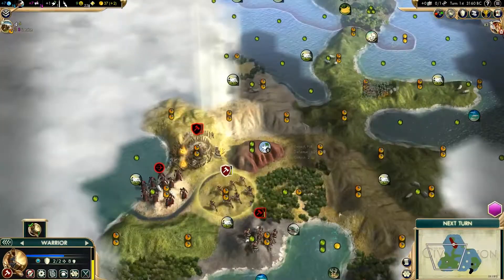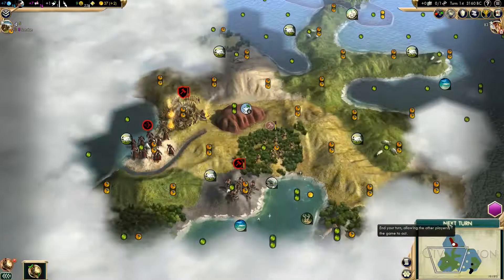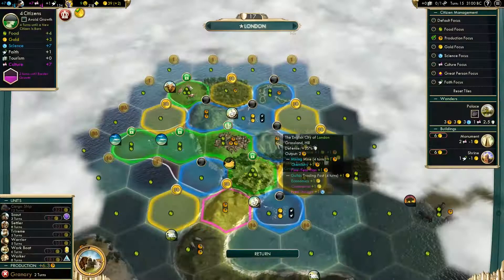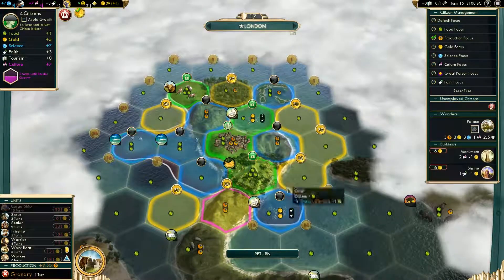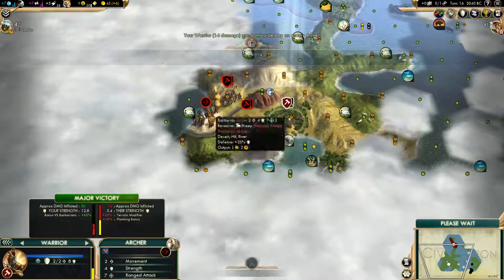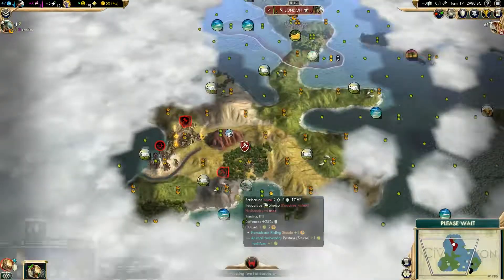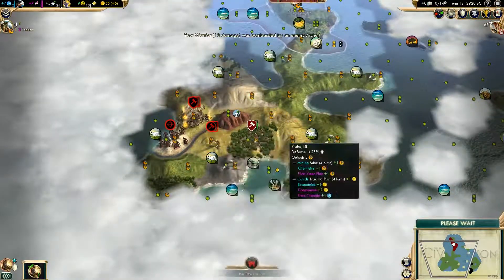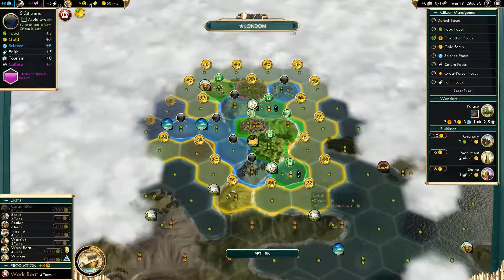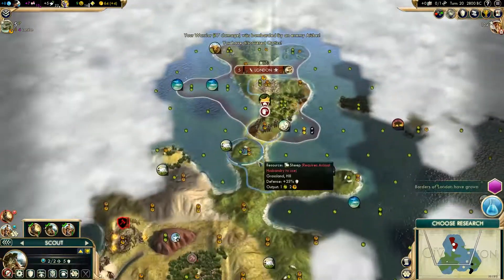Right here you can see I'm trying to battle my way through the barbarians. Since this is chieftain difficulty, you get a plus 60% bonus against barbarians, so I was just going YOLO. I'm pulling back to heal up while the archers keep shooting at me, but I'm just trying to get rid of that camp. The camp is the spot where I want my settler to settle — it's on a river, next to a mountain, kind of like a dream spot.